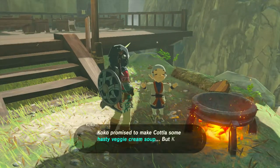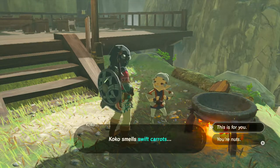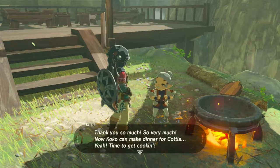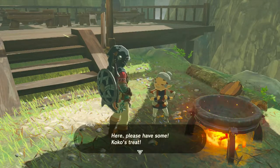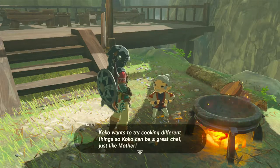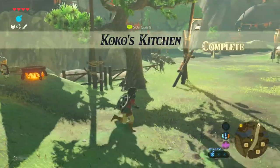Let's give her a swift carrot. 'Coco smells swift carrots — is that a swift carrot? Thank you so much, so very much. Now Coco can make dinner for Cutler. Time to get cooking!' And some nice cooking music. 'Oh, it came out perfect — here, please have some, Coco's treat.' So she pretty much made us some hasty veggie cream soup. It's like we bought the carrot and got some free ingredients too. Coco wants to try cooking different things so Coco can be a great chef, just like Mother. So that was Coco's kitchen and we have completed the side quest.